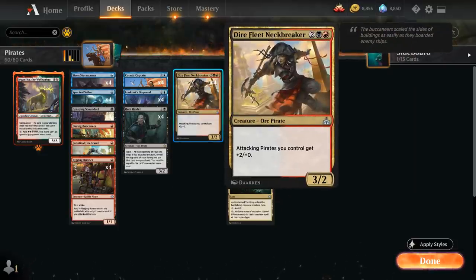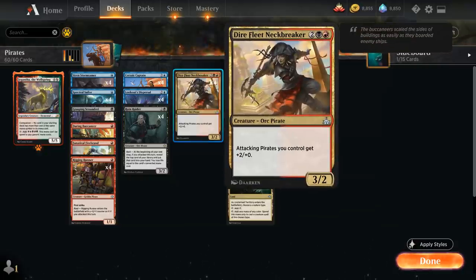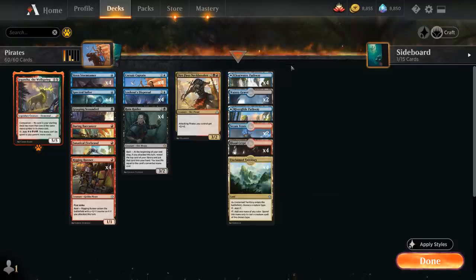We're playing a low land count and lords like Corsair Captain and Direfleet Neckbreaker, giving attacking pirates +2/+0. The Corsair Captain also synergizes with all these one-drops, since we can potentially play Captain on turn three and play an additional one-drop alongside it by sacrificing the treasure token, or save up the treasure to play Neckbreaker on the following turn, since we're only playing 20 lands and getting to four mana can be tricky.